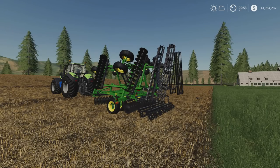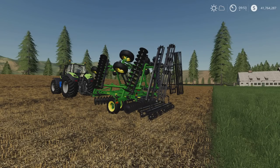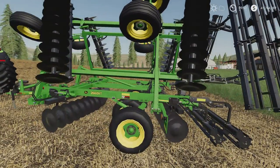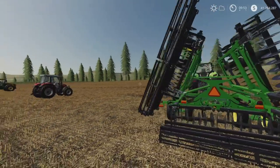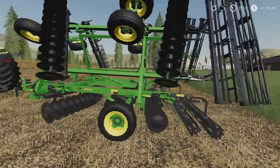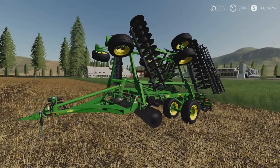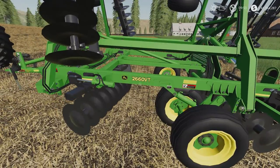In front of me I have the John Deere 2660 VT disc. This is by LR Modding — 21.38 MB download and 18 slots on console. It's a 9m disc harrow with cage rollers on the back. Nicely detailed. Fairly high on the slot count and the megabyte download — must be the John Deere paint.